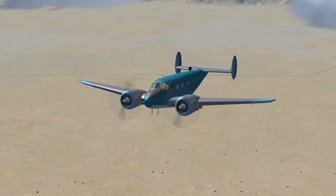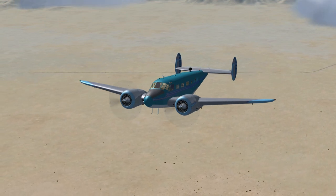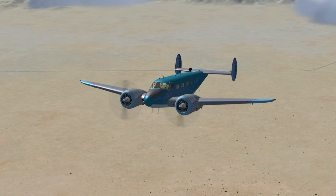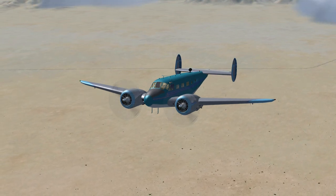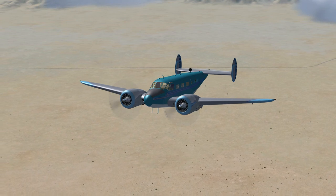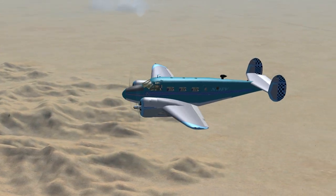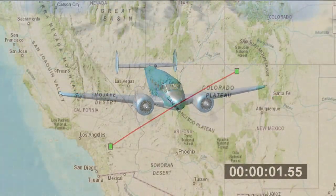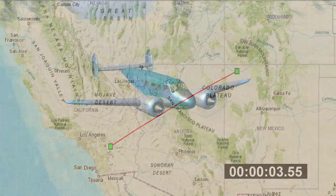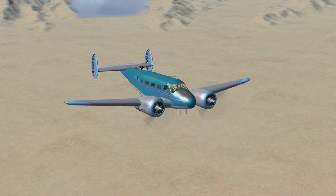Beech November 7 Niner Foxtrot Victor to Denver Center: Roger. Squawk 1200. Continue approach inbound. Descend to 2,000. Contact Farmington Tower on 118.950 when I have the airport in sight. Squawk 1200. Beech November 7 Niner Foxtrot Victor to Farmington Tower: Beech 7 Niner Foxtrot Victor is inbound to land with Kilo, 10 miles southwest. I have the airport in sight. Squawk 1200.